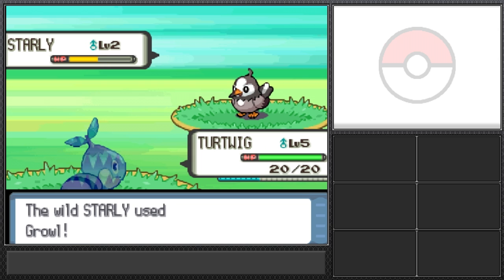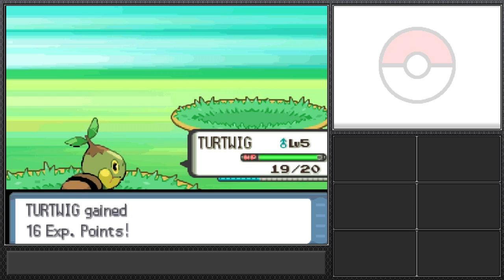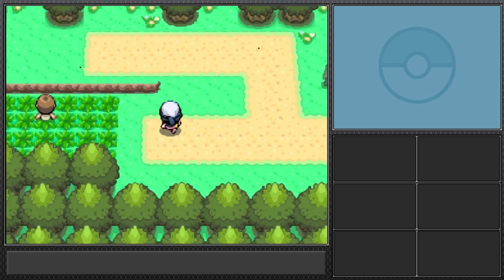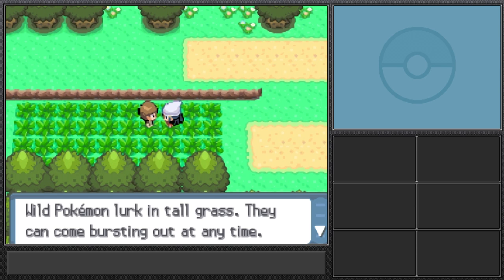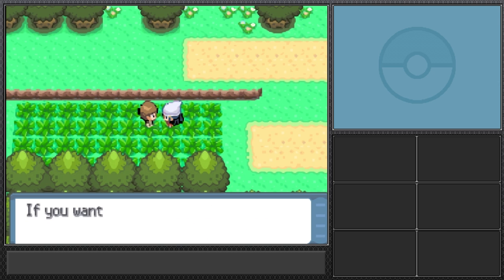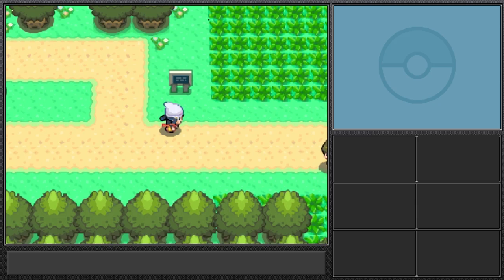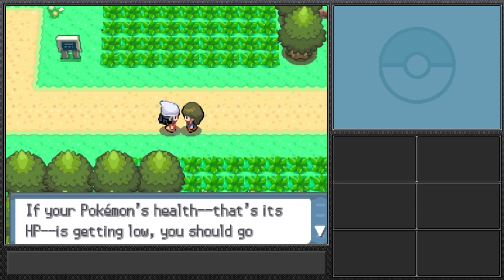We're going through the beginning of the game quickly. I looked up the flying Pokemon in Sinnoh and I believe there are about 12 flying Pokemon altogether. An NPC just told me wild Pokemon lurk in tall grass — if you want to battle walk in tall grass, if you want to avoid them stay out. Thanks for the information I never would have guessed.